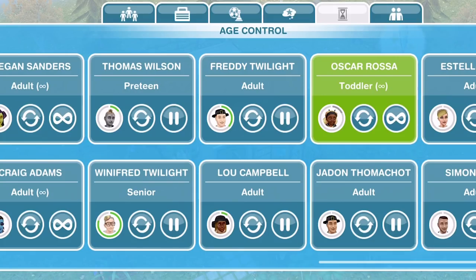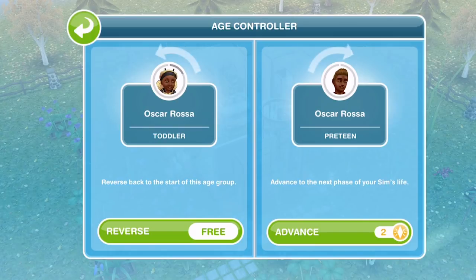Once you have paused their life, you can still age them up. If you click on the circular arrows next to their face, you have the Age Controller where you can advance to the next stage if you would like. This costs two LPs to do, though the amount may vary depending on the age range you are taking them into.